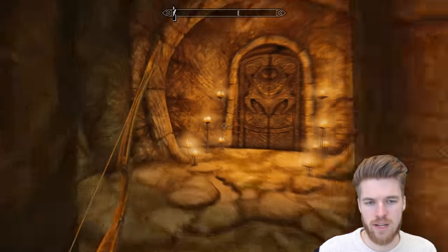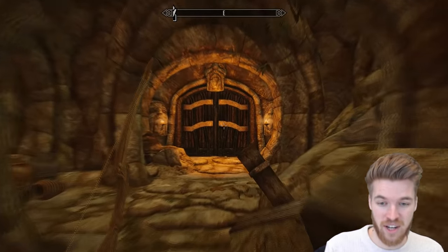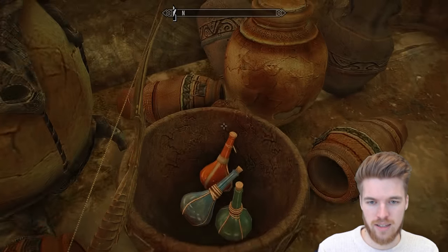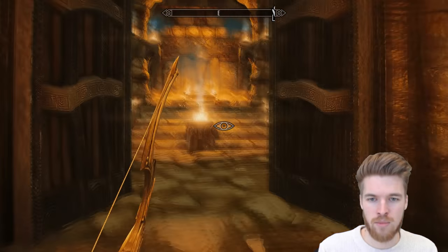I wonder if they're always frost enchantments. Now we're going to the throne room, which is where we're going to find Vokun. Another potion of healing and a stamina potion here.